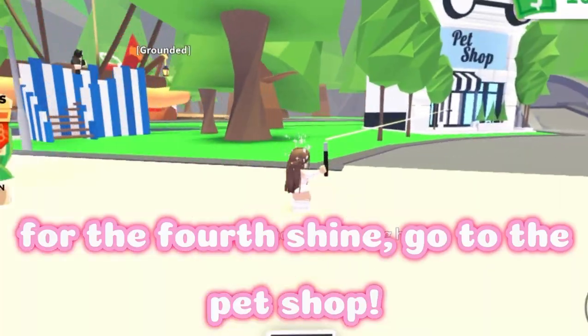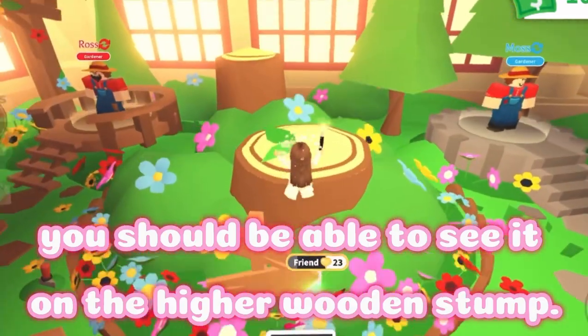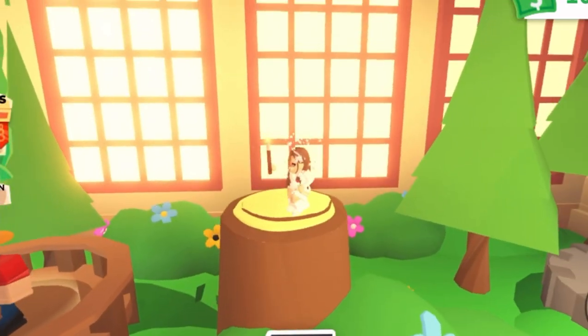For the fourth shine, go to the pet shop and go inside the vault. You should be able to see it on the higher wooden stump — this one.